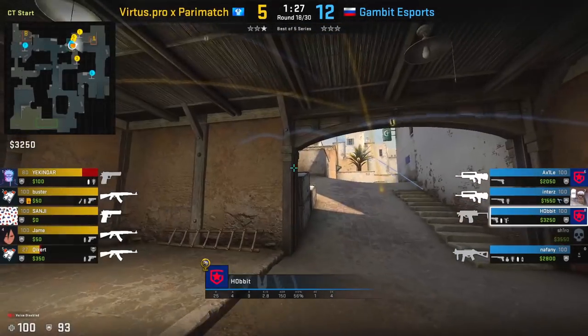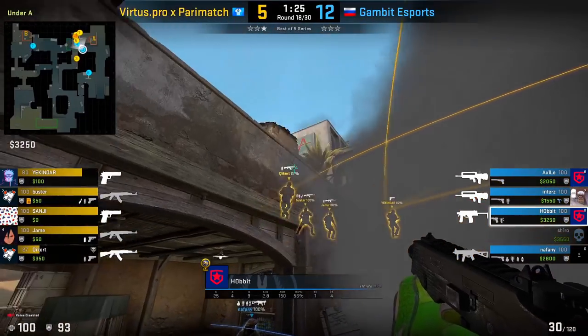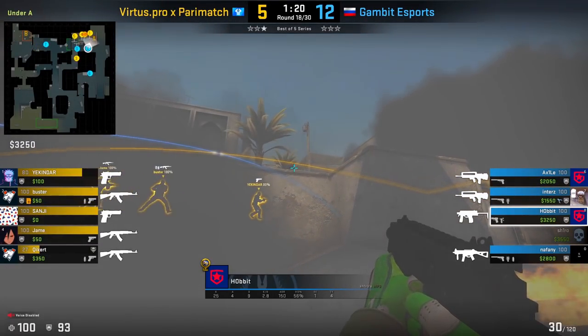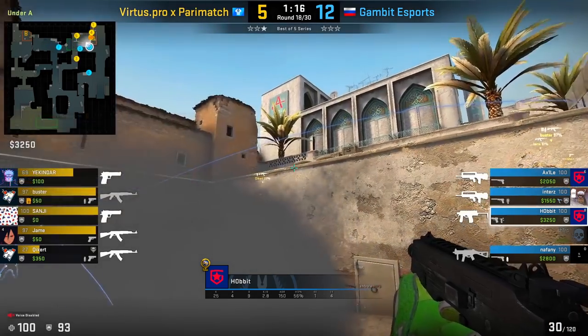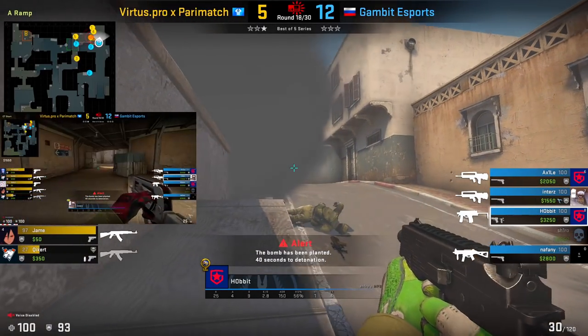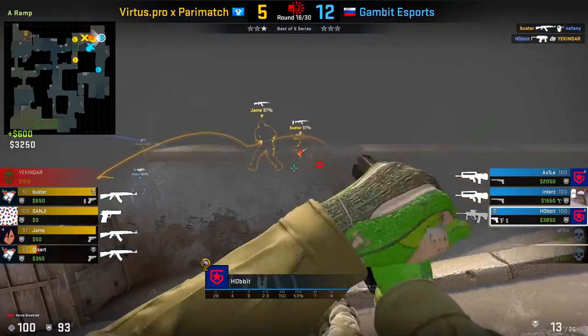If you're in a position where you've already given up the A site, something you can do to help facilitate the retake is to drop the smoke in the middle of the CT ramp. Once you're here, the smoke is going to provide you cover, and you can also get your teammate to throw what's known as the window flash, to allow you to scale up towards the ramp area. This flash gives you a lot of space because it blinds the people towards the elbow as well as towards the site, and allows you to get to this ramp position where you can take more favorable fights towards the site.